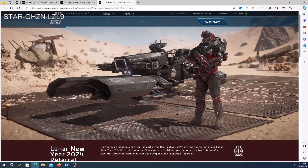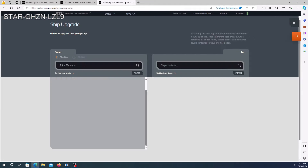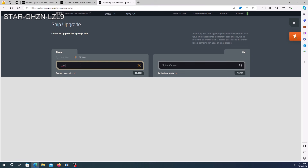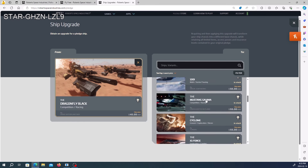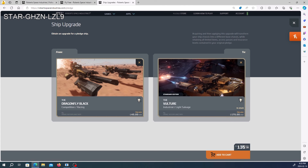I've explained how upgrades work in other videos, but basically: if you go to the pledge store and ship upgrades, you can upgrade that Dragonfly. Say I have the Dragonfly Black worth $40 and I want to get into salvage — I want a Vulture, currently $175. I can get that ship and save $40 off the price. Also, the Vulture doesn't have lifetime insurance, but the insurance from your Dragonfly transfers over.